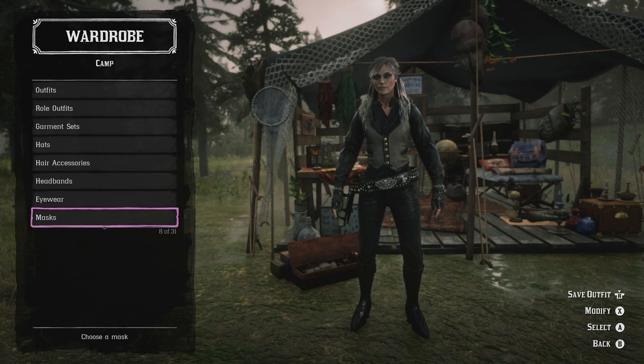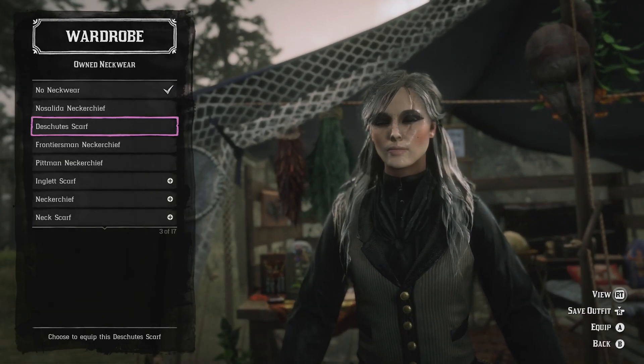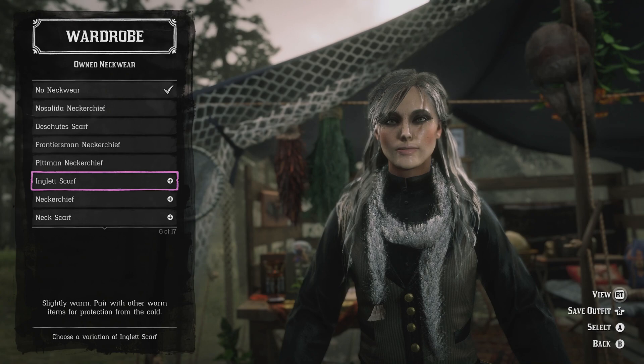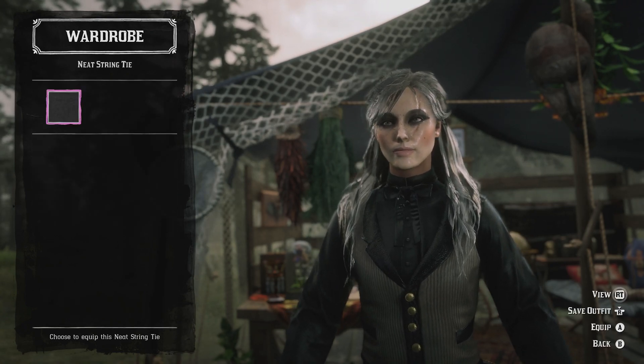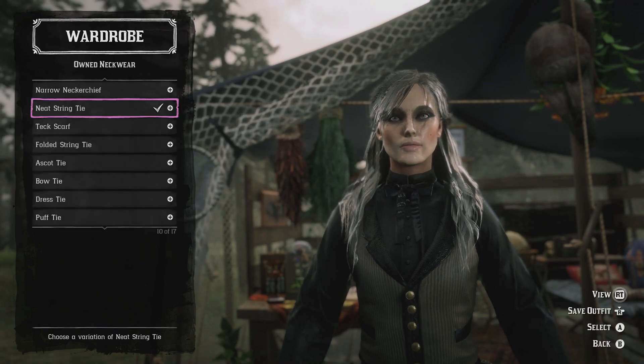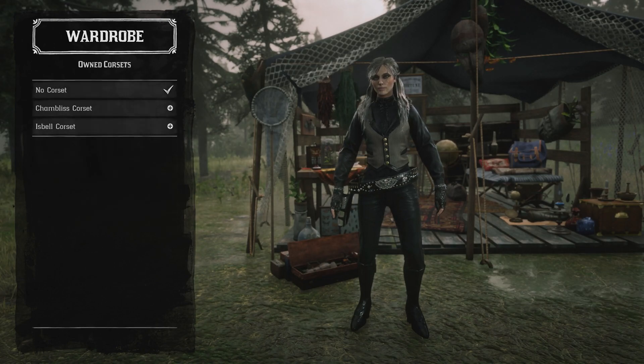First up, what you want to do is head over to your wardrobe and select the neckwear you wish to wear. Then head over to the corsets and apply a corset.